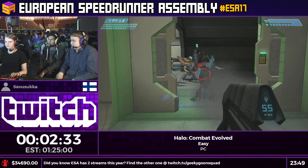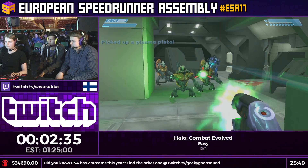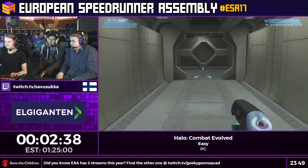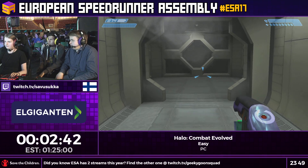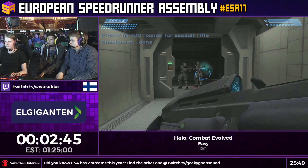It actually skips two grunt spawns and opens the door immediately. That's because it checks for the grunts being there, and since they're not there, it just opens the door. Moving on — so Pillar of Autumn is kind of a slow start to the run.